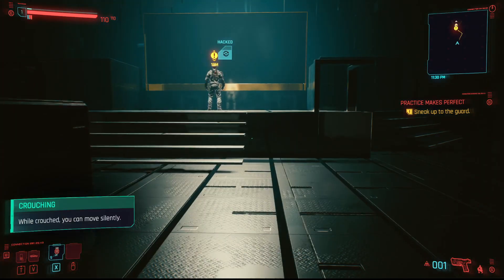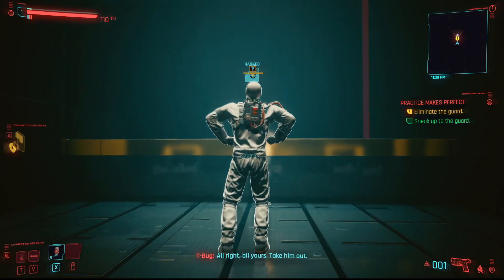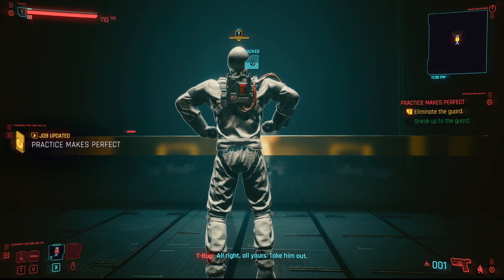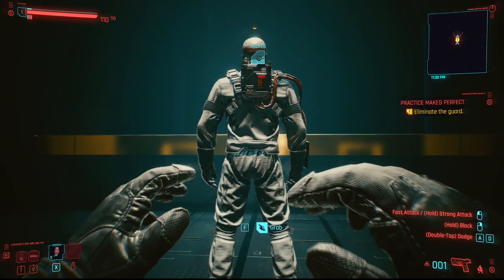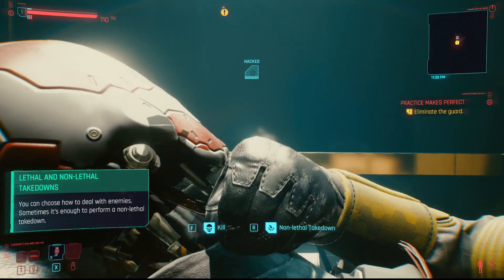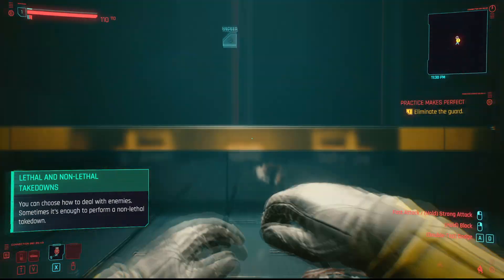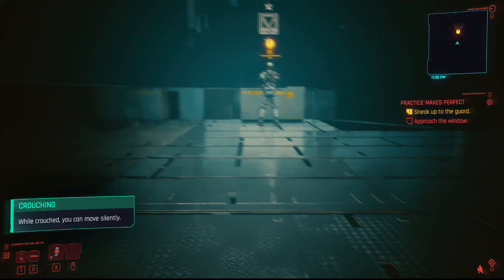If you don't crouch you won't be able to get to the guy and he'll hear you. Go nice and close to him — he can't hear you as long as you're crouched. Go nice and close and then press F to grab him. I was very scared because I already screwed this up a few times, and there you go. That's how you get through this one — it's easier. I only screwed this one up once.